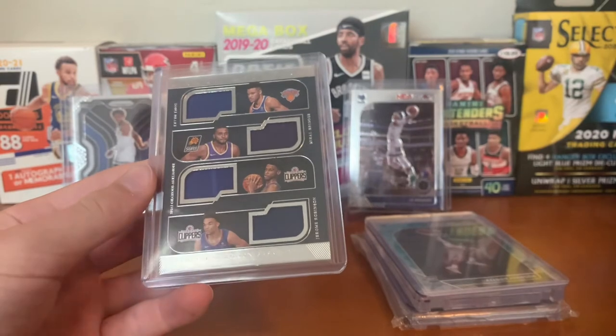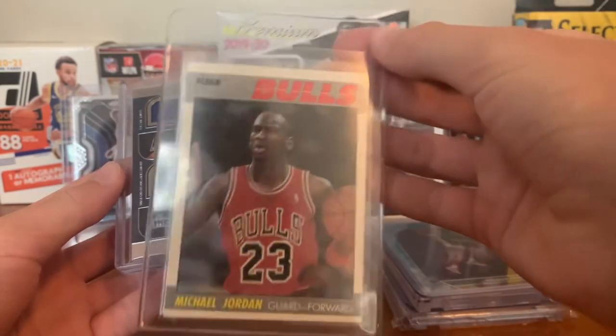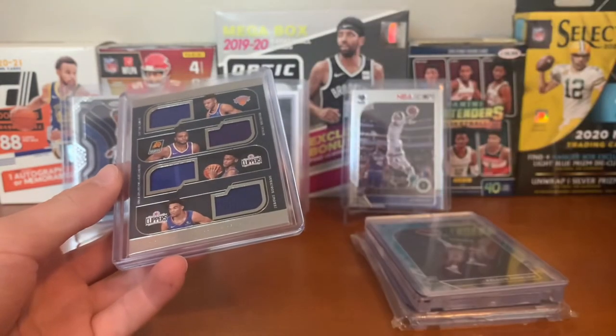What I could have done for the Bulls is used this 1987 Fleer card, but I'd like to use more modern cards. Patrick Williams is good too.